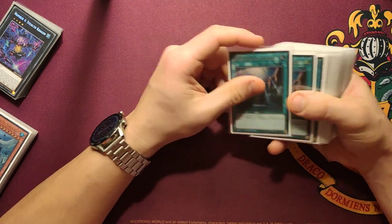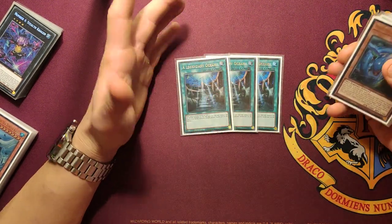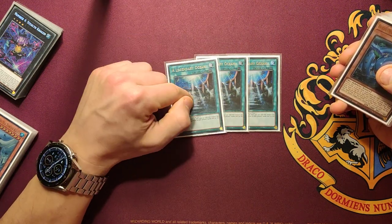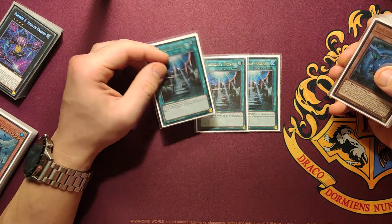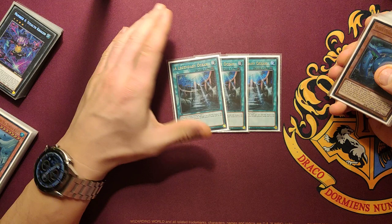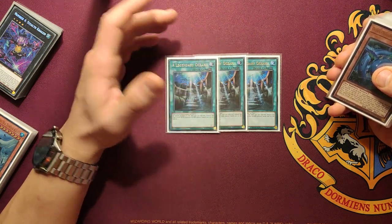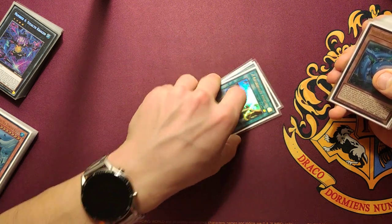Of course we play the main card in the deck — it's three Legendary Oceans. This is the field spell and this is the card that makes every tech in your deck alive, because as long as this is on the field, you can lock your opponent and also provide some negates. So three of those.